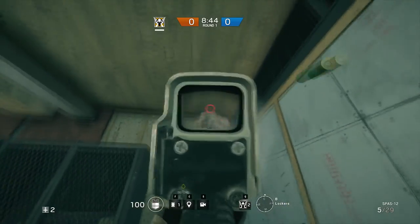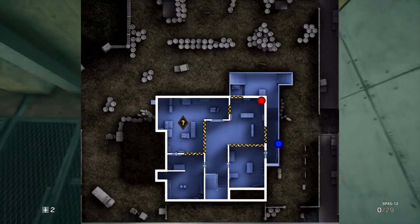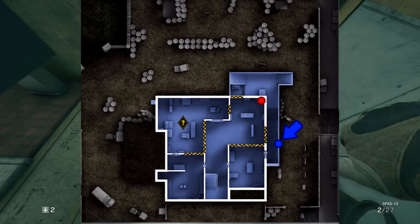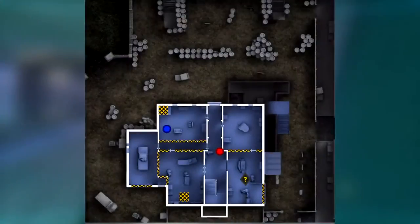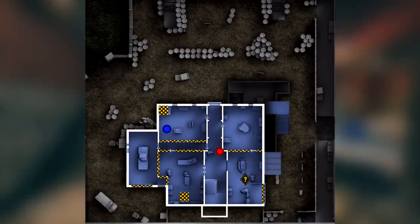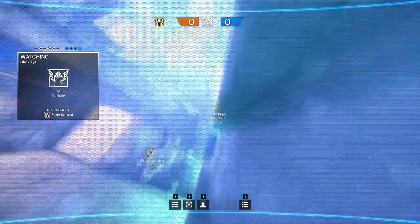If you break the exterior walls in the basement next to locker room, you can throw a camera outside into the recessed walkway. This camera can protect your team from being picked if the attackers breach the wall above your reinforcements. On the ground floor, throw a camera into the eye beam that watches the drop down. This way, you'll know if any enemies are going to use it.